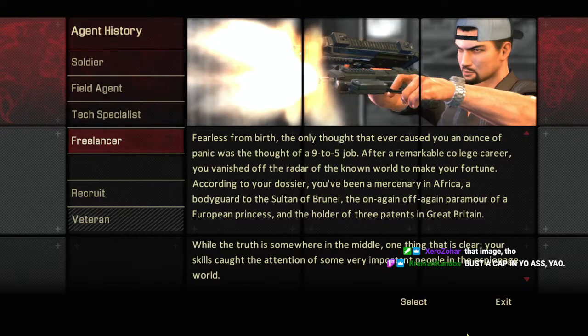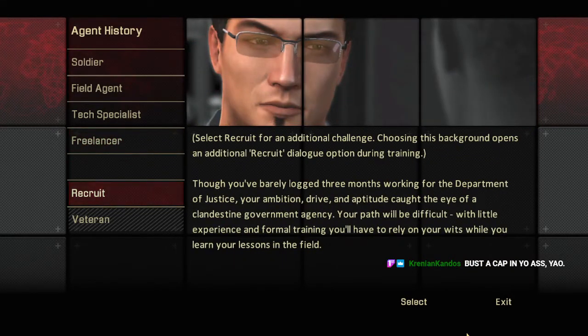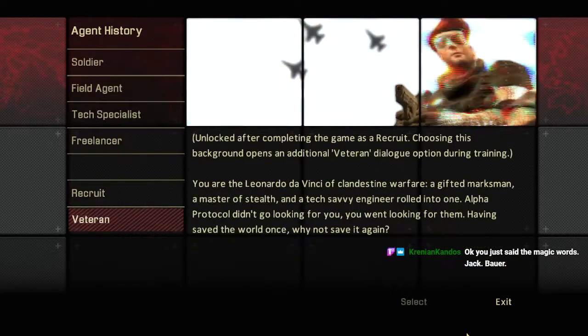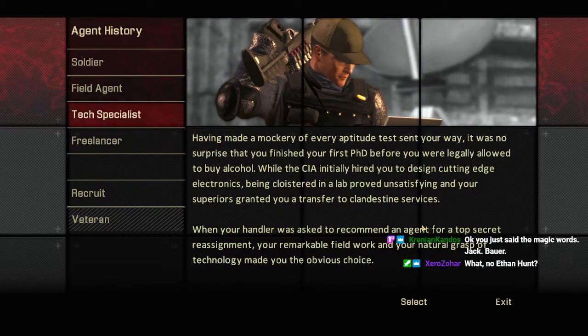It's basically a mix of James Bond, Jack Bauer, and Jason Bourne. One interesting little wrinkle: if you start with no starting specialties whatsoever, there are actually unique dialogues that reflect this — you're basically an analyst for the Department of Justice, recruited on a whim into this top-secret spy agency. But if you beat that, it unlocks a veteran build that gives you a high starting score in every skill.